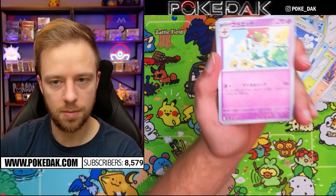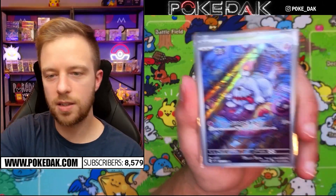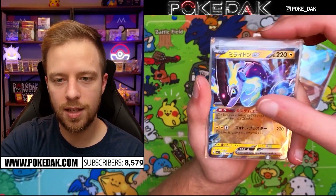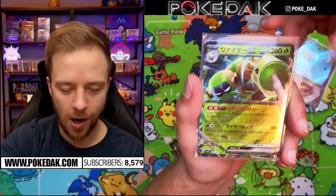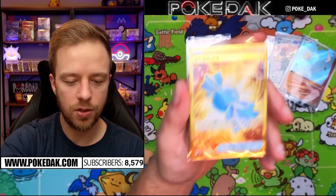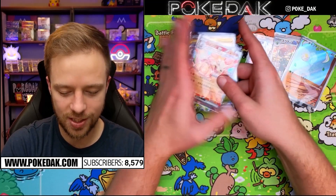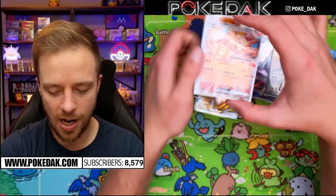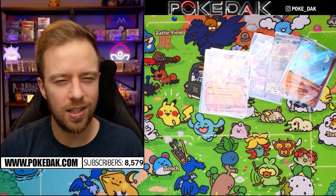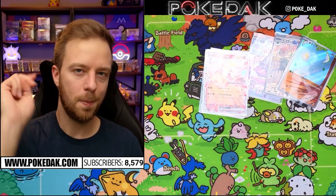Final box summary: you can expect a handful of holos, two to three art rares in every single box, four EXes — my favorite being the Terastal Arcanine by far — and at least one secret rare with occasionally a bonus second one. I can't be too upset — I did get one of my chase cards, the Arcanine, in this set. Let me know what you think about the Scarlet and Violet era and the first set in Japanese. Are you looking forward to the new set in English? Have a nice one — peace out.